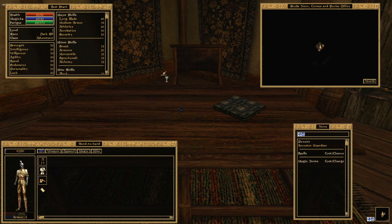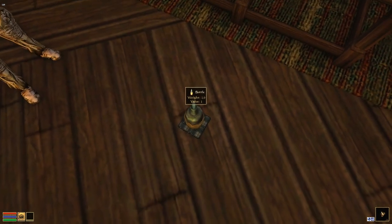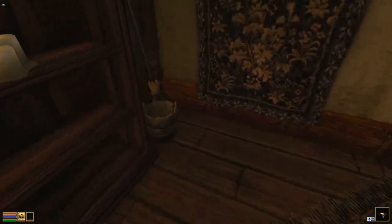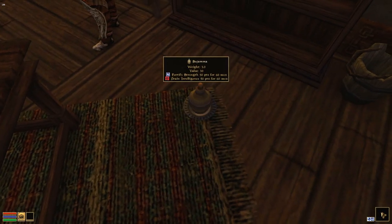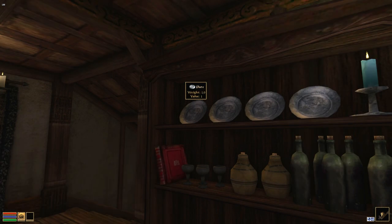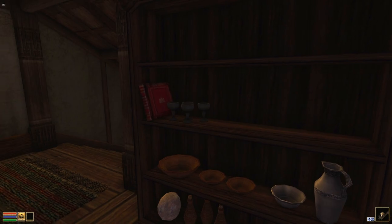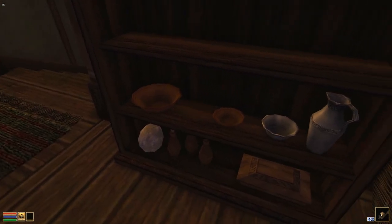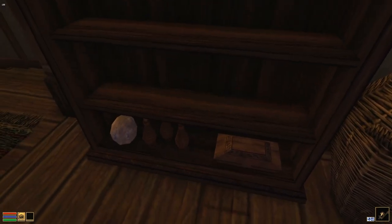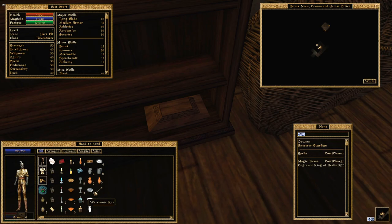That warehouse key is going to unlock even more items to steal later. Once you're done ransacking this room, pick up everything you left on the floor previously. We are not going to need the free-guard trick again after this point. Head back into this room and steal all this stuff — there's nobody here to catch you, so it's all pretty straightforward.